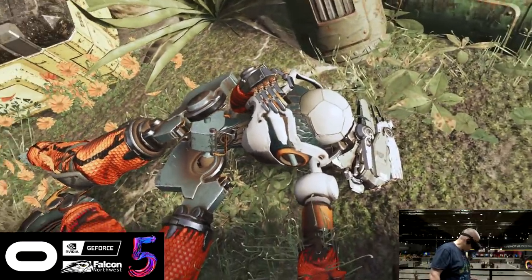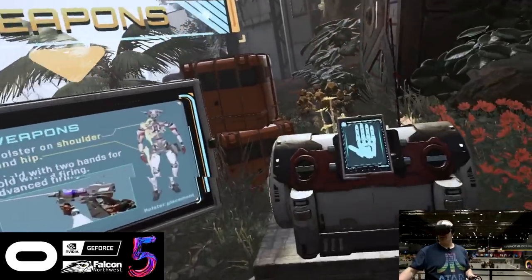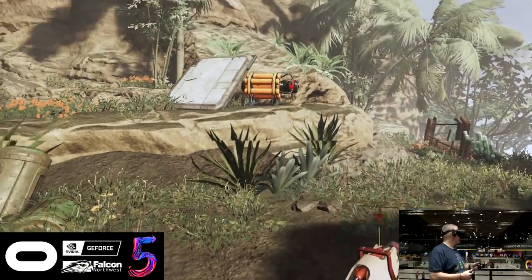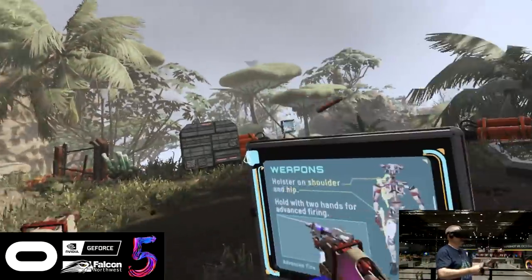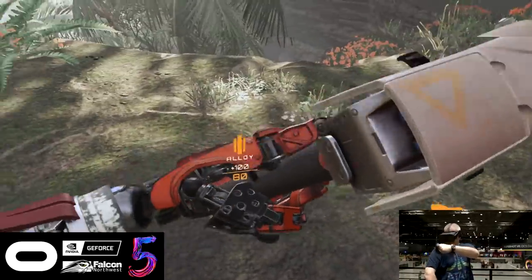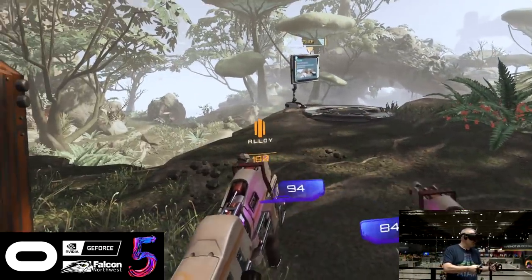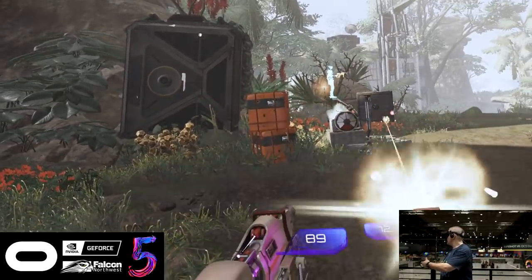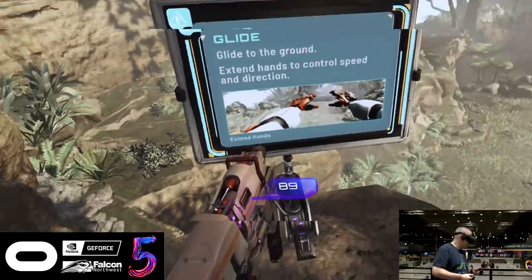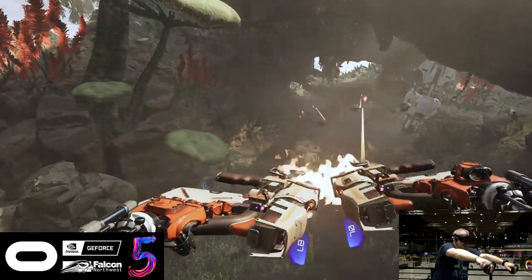Oh hey, what's up buddy — you don't look so good. Oh yeah, that's what I'm talking about — give me some guns! Weapons can be holstered on your right hip and shoulder. I gotta say the gunplay already feels pretty sweet — it has a nice kick to it with the haptics on the touch controllers. 'Step off the ledge, start gliding. Hold your hands forward to change glide speed and direction.' Sweet!